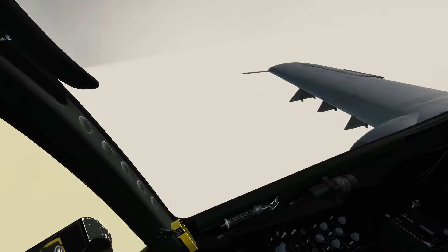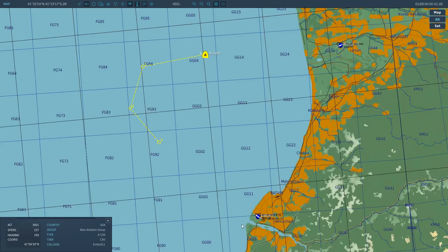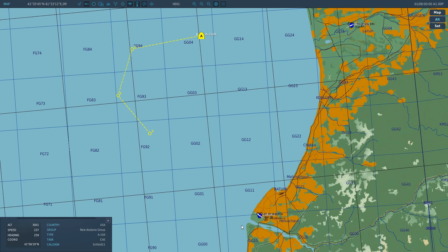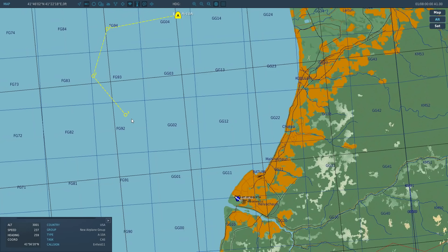ILS works by communicating with a ground station. There will be a ground ILS station on this runway shining a beam up an ideal glide slope, and we will receive that beam of radiation. It will give us indicators on how to fly onto that beam — move left, move right, move up, move down. We'll go through that shortly.